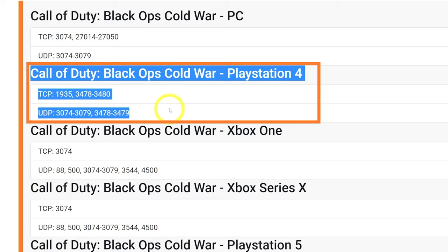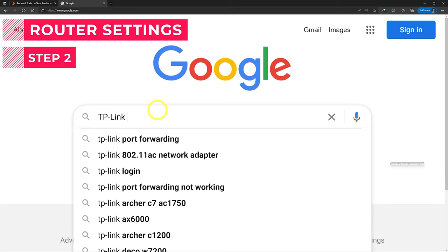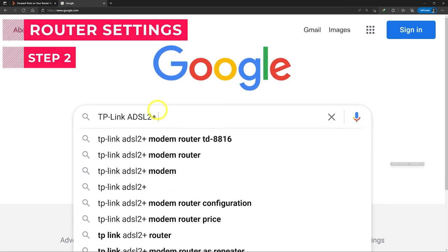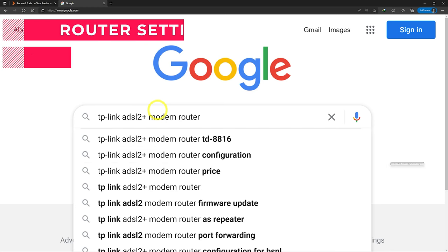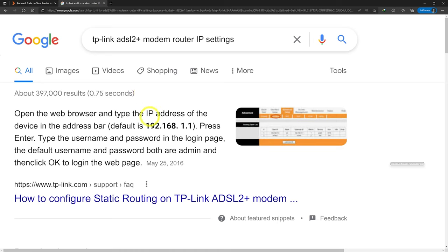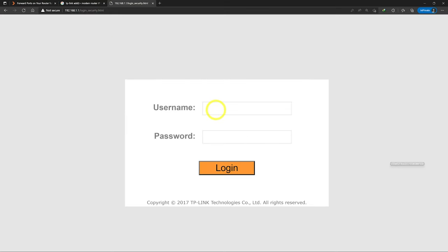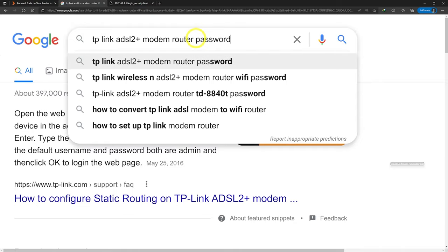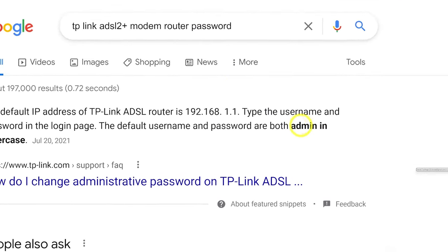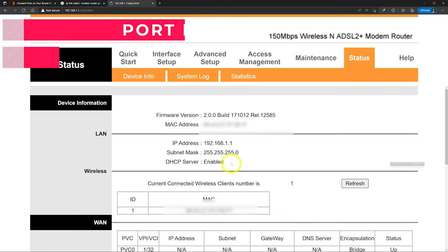The second step is going to your router settings. There are different kinds of routers, but I will show you three examples. To enter your router settings, Google your router name and then put 'settings IP' at the end. My TP-Link IP for settings is 192.168.1.1 — it might be different for your router. Connect a device to your router with Wi-Fi or LAN, then enter the IP address in a browser like Google Chrome. You need a username and password — it's usually admin/admin by default.